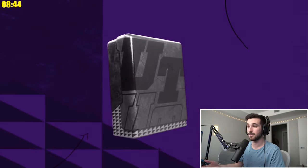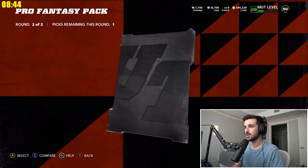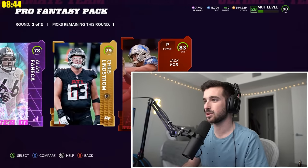We have one Pro Fantasy pack — these can be really glitchy. Nothing crazy in the first round. In the second round, here's where we can get big money — 80 Michael Brockers. Power up, not good. Gold, not good. Elite, not good. That one was really bad. We'll go Jack Fox. We're also going to put Lance Allward's last captain token into him, so he is fully maxed out now.